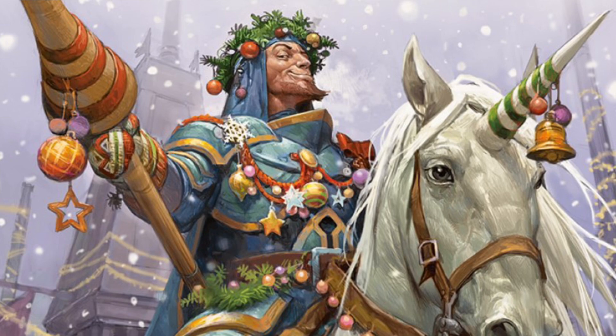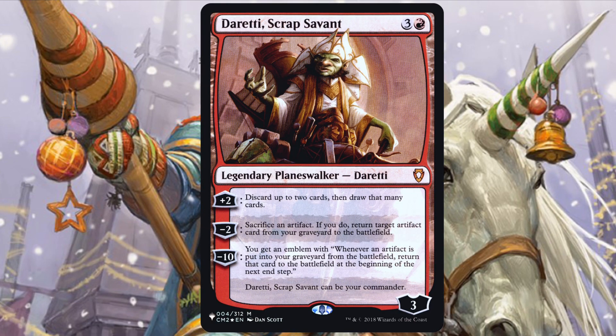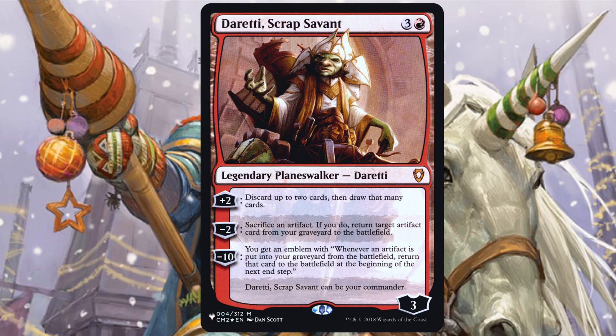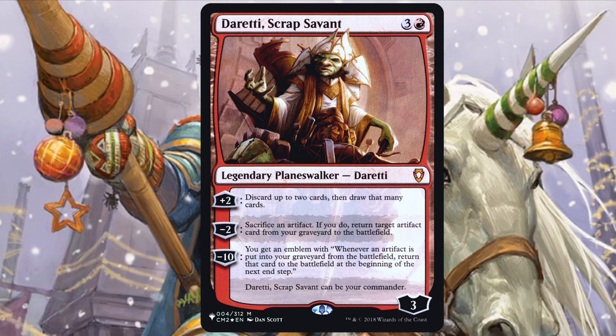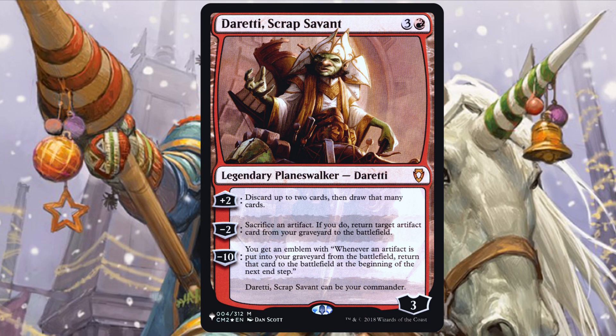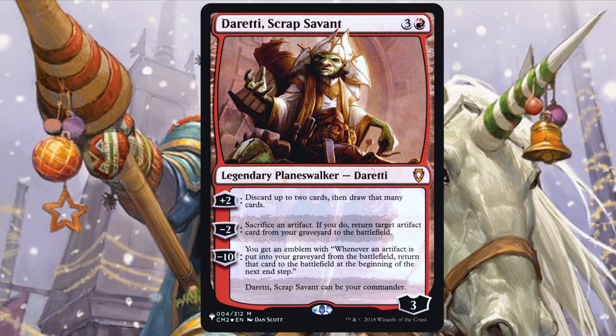We run one Planeswalker: Wrenn and Realmbreaker — Scrap Savant. He is the whole package: card looting to dump big artifacts, which we can then reanimate, sack an artifact to get another, and if by some chance we get his ultimate off with something like Suchi Caveguard, oh, it's a wrap for our opponents.